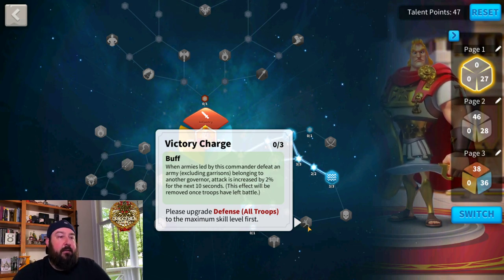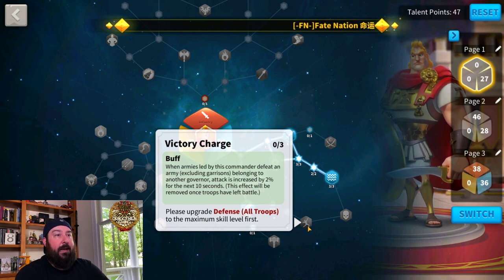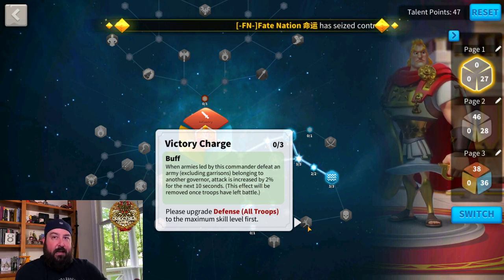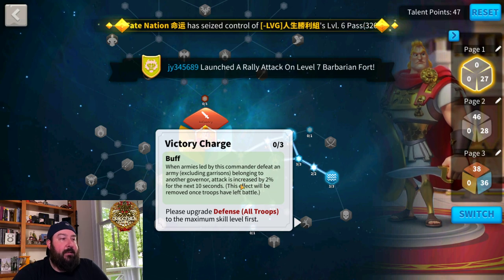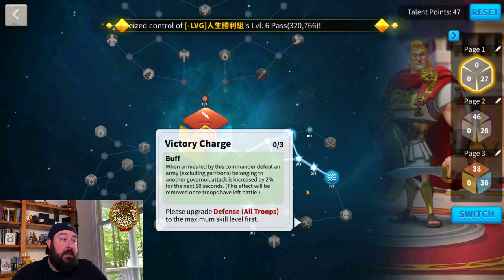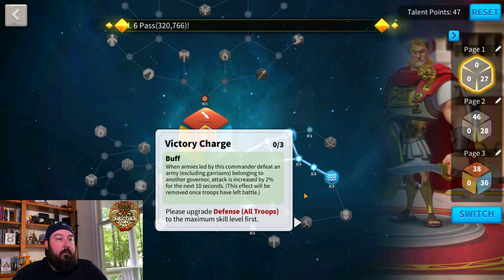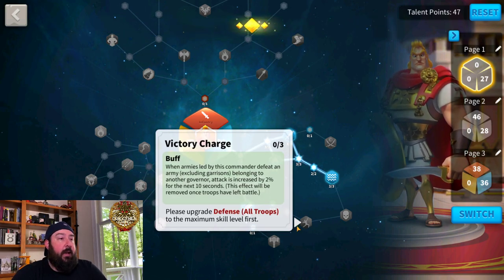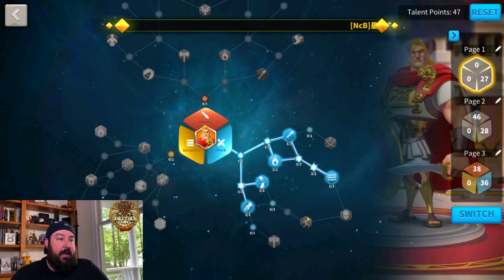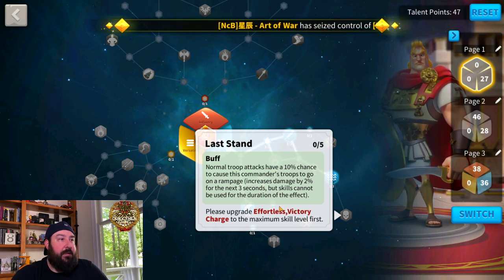Victory Charge is not worth it for open field fighting, but it's an excellent skill for canyon. In a five-versus-five scenario, if you partner an attack-based commander with three other armies attacking one target, you kill that target, move on, and carry this bonus — up to six percent attack if maxed — into the next fight. Note it's attack only, not all damage. So for canyon-based builds it has merit, though I consider it a novelty outside of that.